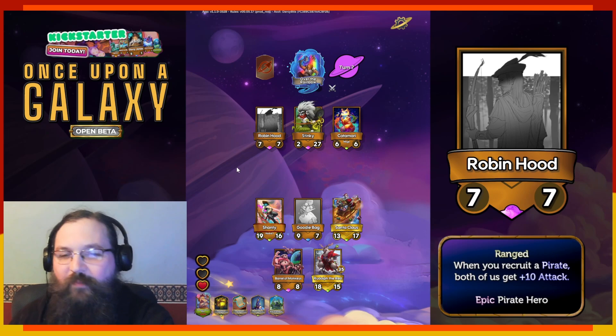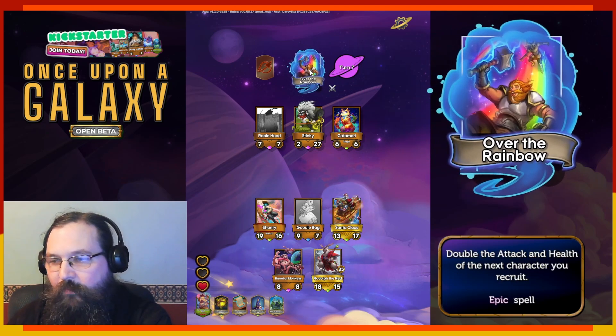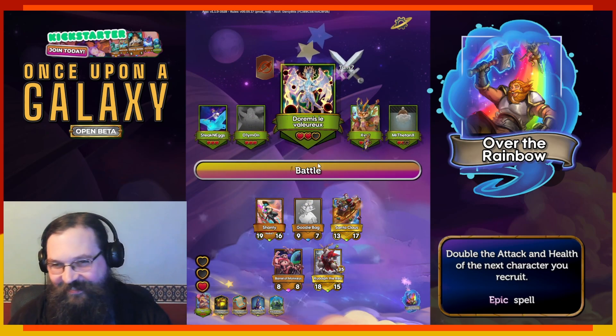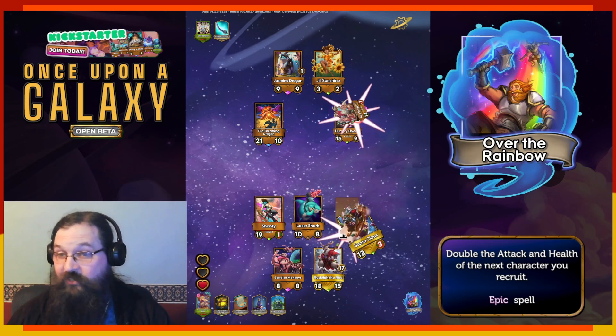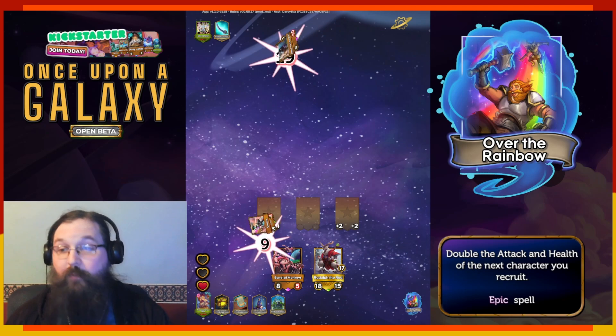Robin's also a pirate. Am I going pirates? Let's just take Over the Rainbow. And if we survive this, we can get a nice big thing to maybe pivot our board into something good. And if we don't survive this, we'll start over. Ranged — laser shark, that's kind of cool. Didn't get to summon anything off of... hey, we won!